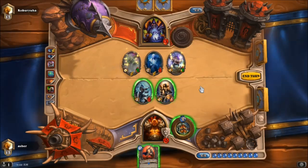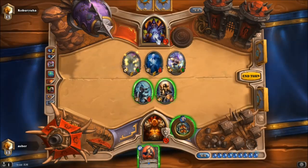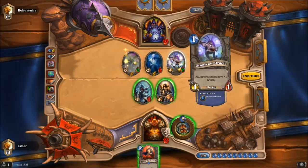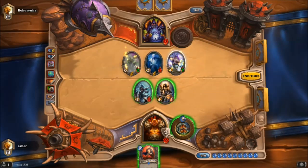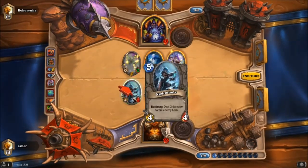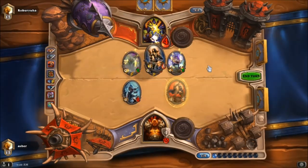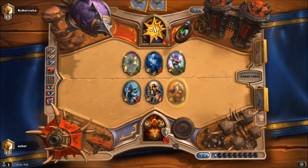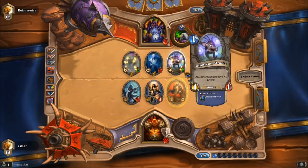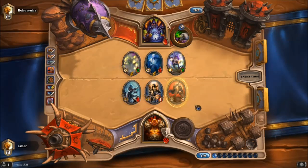That's a good card — gotta start thinking about win conditions here. I can charge and do nine damage. Considering I can't kill anything on the board without killing myself, that's probably the best move if I keep armoring up. So let's do that. This divine shield is going to be nice. Like I said, you just want to rush it eventually. He's tapped himself down really low and I've just kind of weathered the storm a little bit.